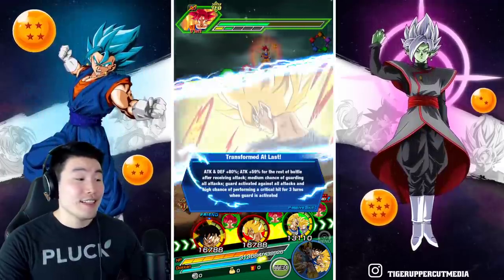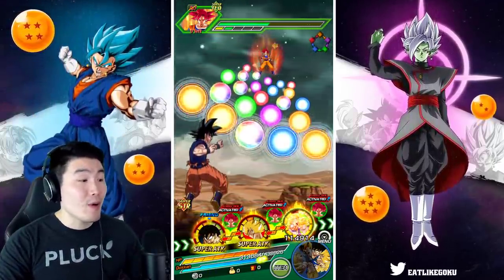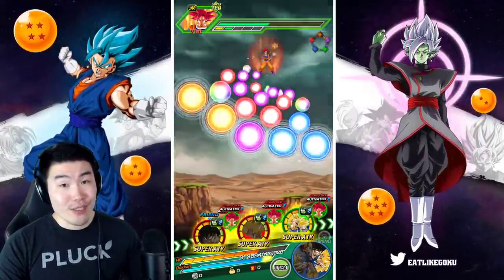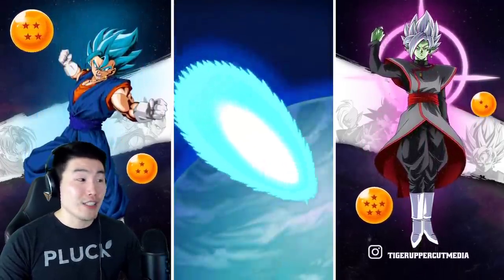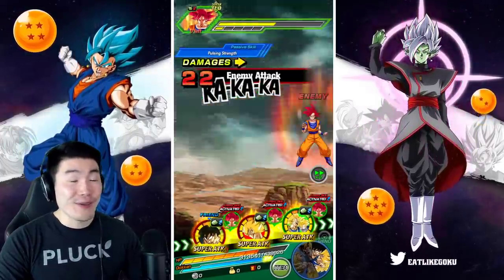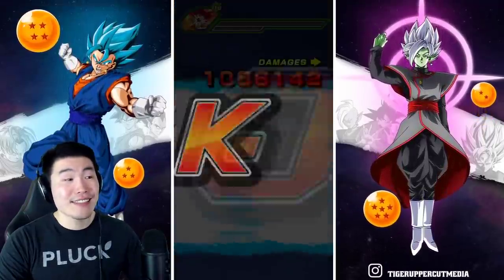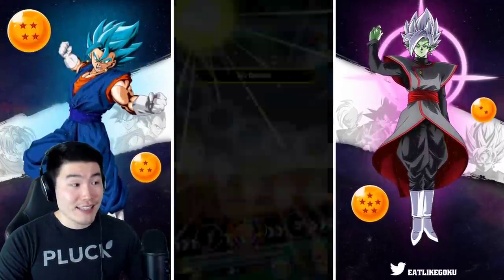Feel free to let me know in the comments down below whether or not you plan to summon for him, whether you're going to be whaling for him or just spending a couple multis. My recommendation, as always, is to only do a couple multis because we've got the five-year anniversary coming. The banner is not good — at least the JP banner wasn't good, and I don't expect the global banner to be any better. But for me, he's too good to pass up, so I'm definitely going to do at least 300 stones. Do keep in mind that the LR fusions — Gogito Blue — are around the corner, so make your decision with that in mind.